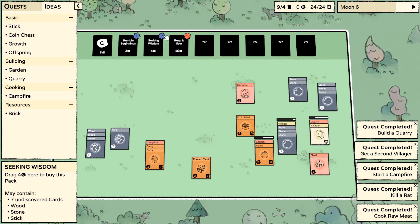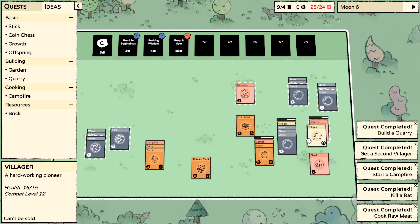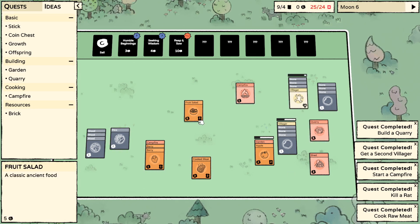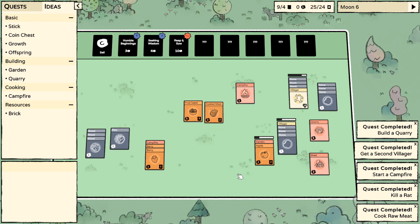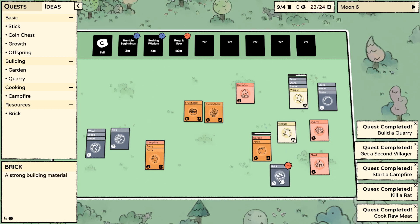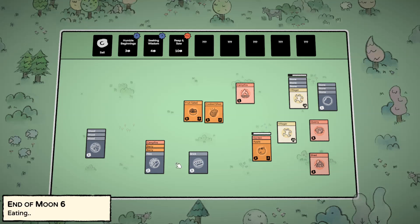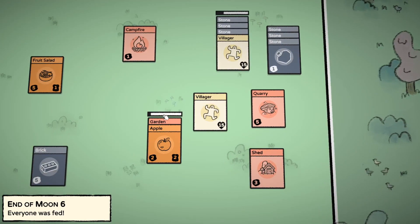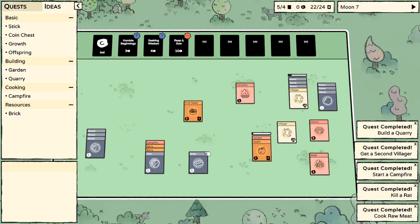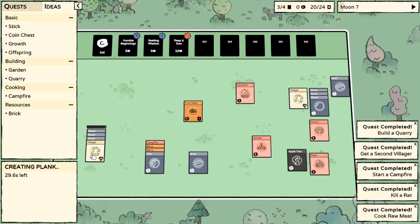Play. Seven undiscovered cards. I just don't want this. Stop quarrying, make me bricks. A strong building material. Brick and wood - or maybe brick and wood. You better feed them the right stuff. Brick and wood. Three wood - oh, maybe that'll make a plank. You get the apple tree.